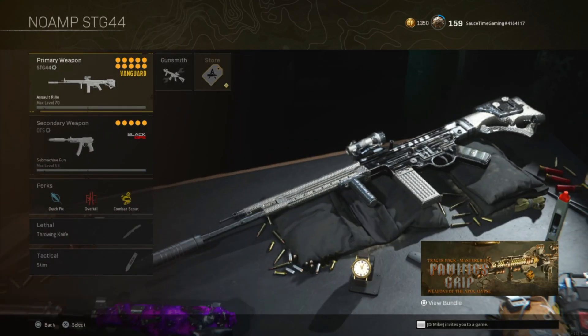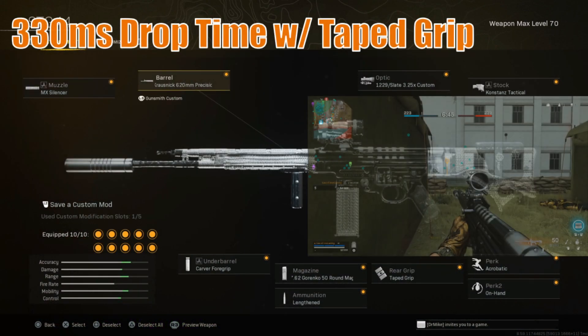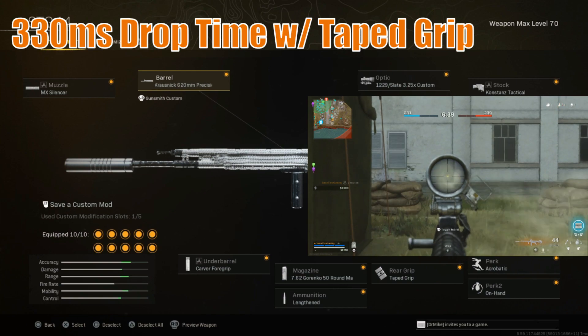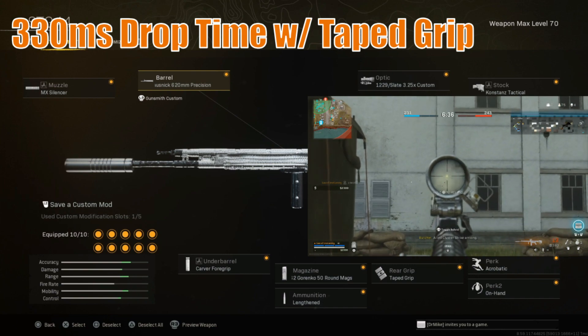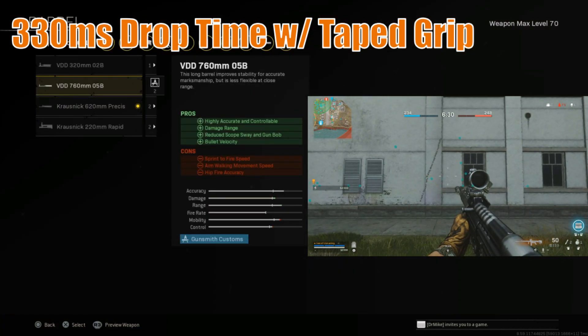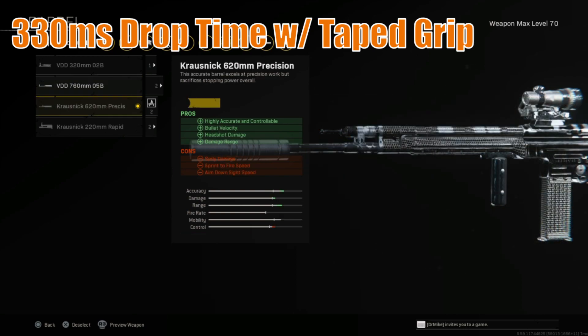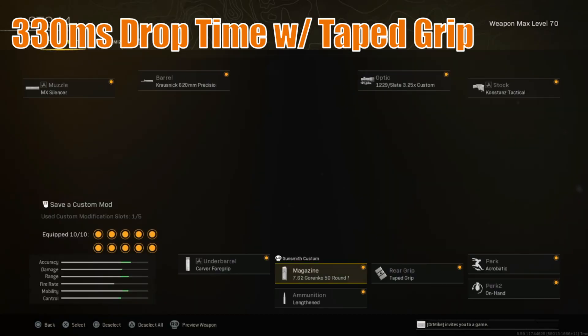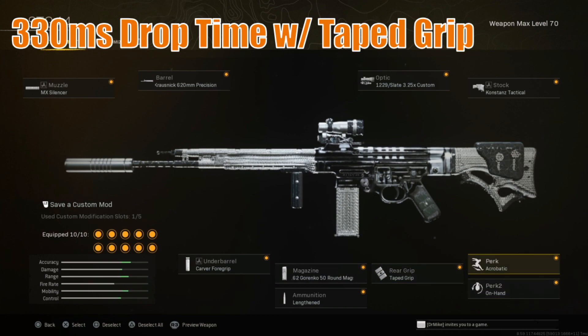Next up is the STG-44. We're running the MX Silencer and the Krosnik 620mm Precision — this is specifically the 7-zero-recoil first-bullet build, where the first seven bullets are at zero recoil no matter what magazine you run, and this only happens with this barrel. You could change to the 760, though the recoil pattern is now higher for all magazine types. Carver Foregrip, whatever magazine you want — the 50, 60, or 45. Lengthened, Taped Grip, Acrobatic for the movement, On Hand, Constance Tactical stock, and I really like the 1229 Slate 3.25X or the G16 for the STG-44.